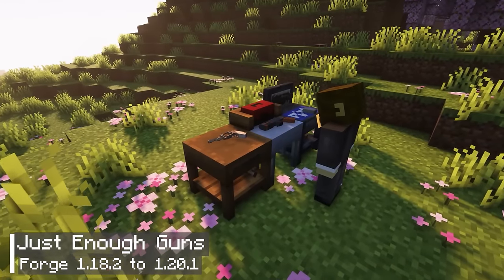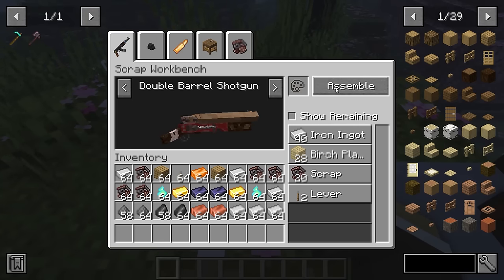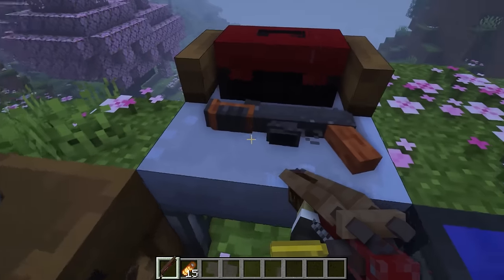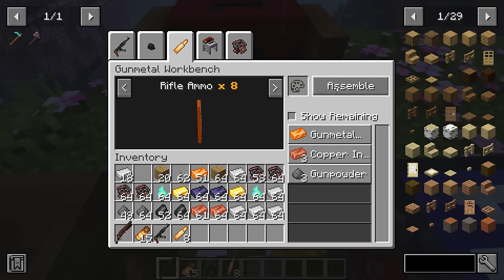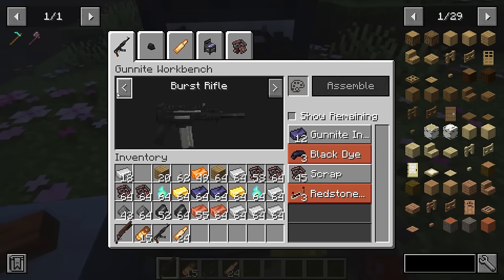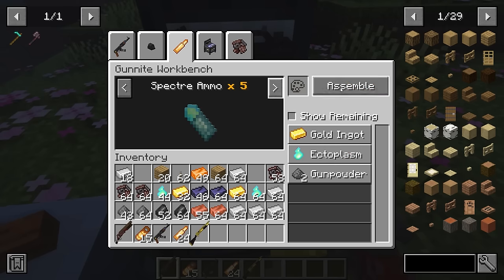The eleventh mod is called Just Enough Guns. This mod adds three types of gunmaking tables that can create three different levels of guns: the Scrap Workbench, the Gunmetal Workbench, and the Gunite Workbench. The Scrap Workbench allows you to create guns using basic materials like iron ingots and wooden planks. The Gunmetal Workbench allows you to use gunmetal instead of iron. If you use the Gunite Workbench, you can create guns using Gunite Ingots as the main material, and the bullets will have special materials that increase their damage.